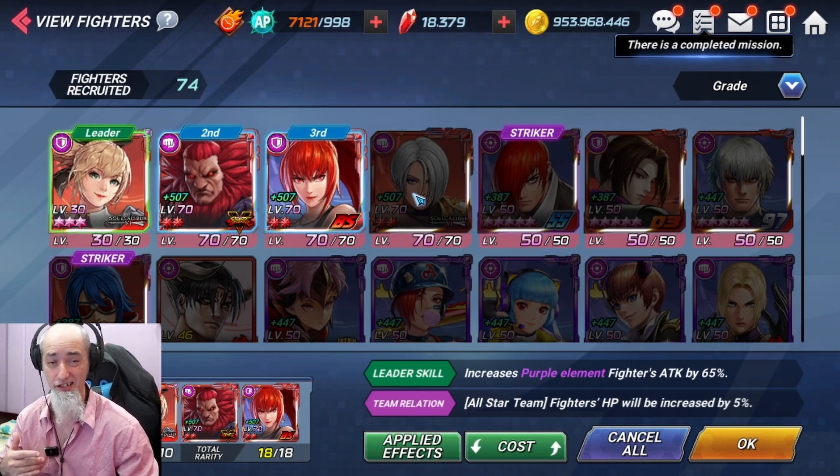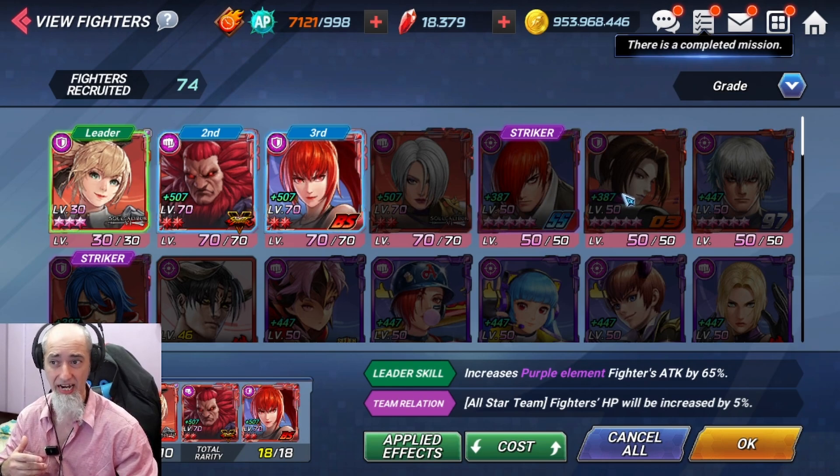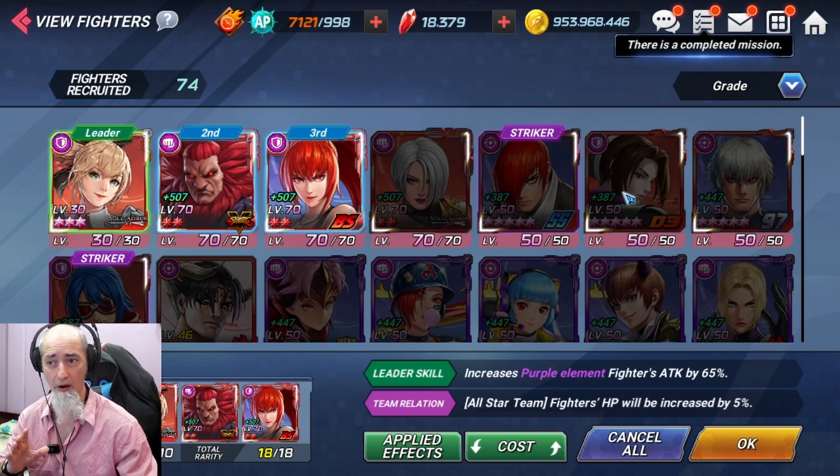Ivy is also insane, she is godly for this thing. I mean if you have Dual Lawn he's actually really good as well, but I wanted to show you guys a team where you're not really going to need them to be A5 or fully leveled up.